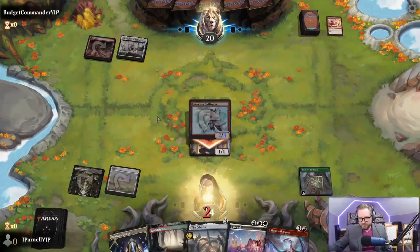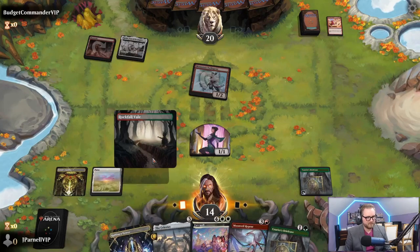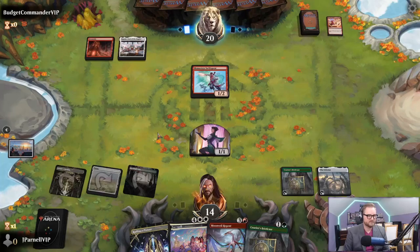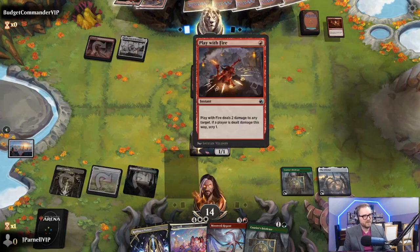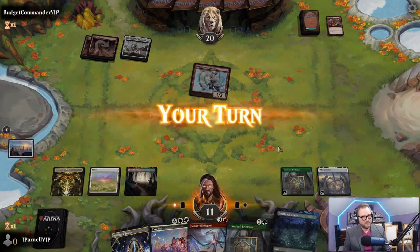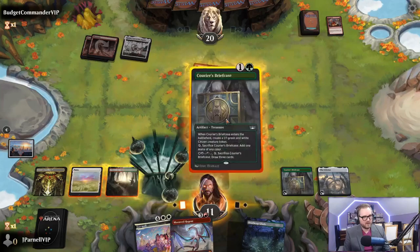Got another Boros - this one's a slightly bit more aggressive than the last one. Lightning Strike - come on. Celestus, gain us a little bit of life, we'll pass the turn. Play With Fire - going to target our guy. We're going to take three. Let's play a Rafine's Tower and a Courier's Briefcase again and probably try to block. I would like them to deploy more creatures please.